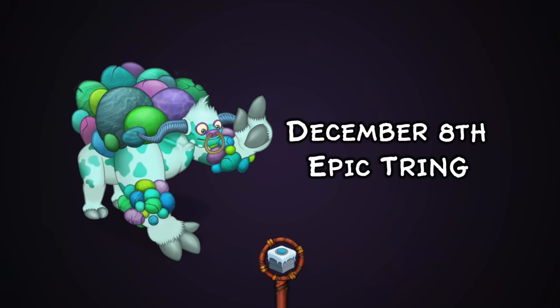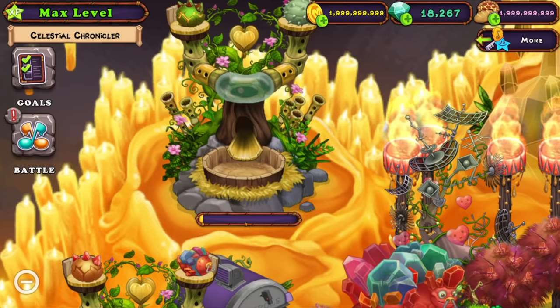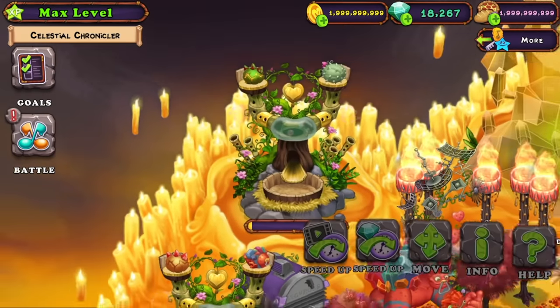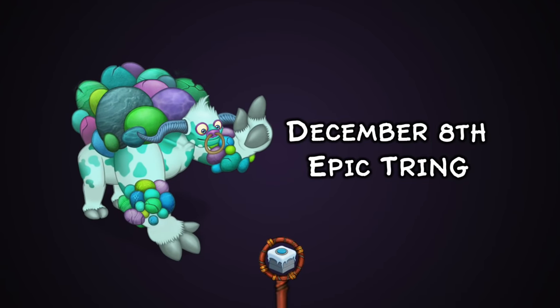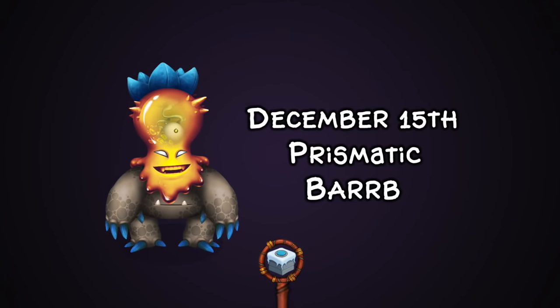On December 8th we received Epic Trring, which honestly looks like it should have been an Extravaganza to be honest, but I absolutely love that it released here because that throws us off the bat. Also on December 8th we received Christmas costumes, which was nice to see — all of the costumes from previous years that we haven't seen for quite a while coming back in this event.